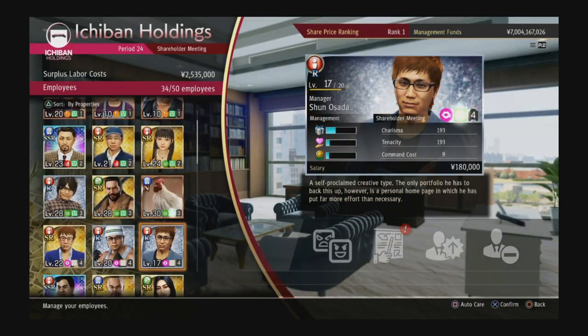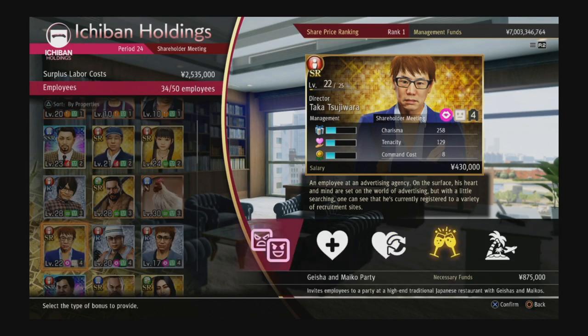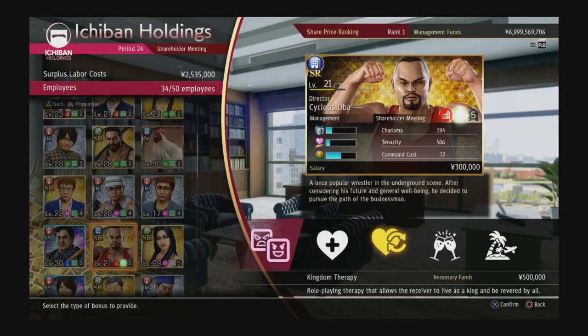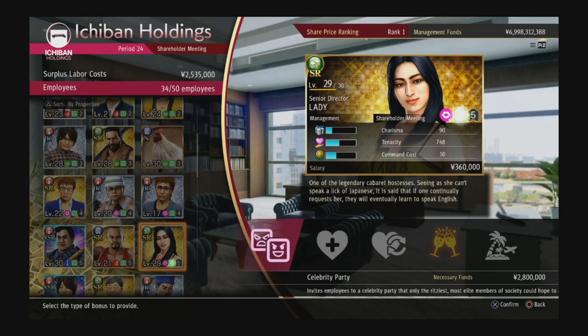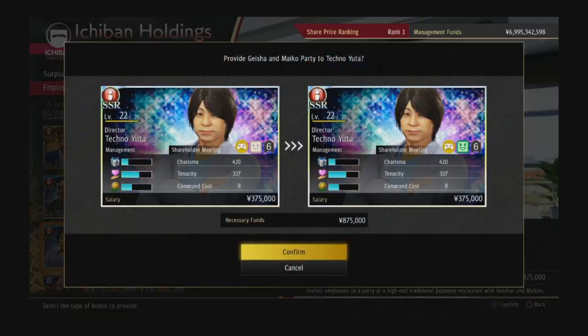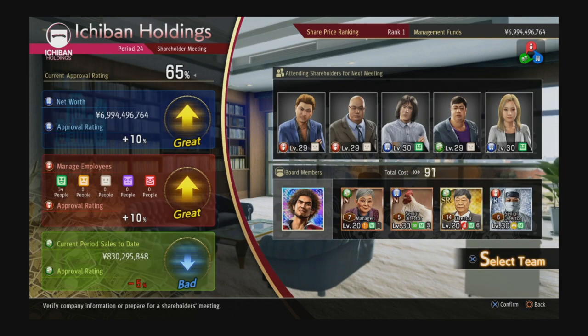Fixing up employees before the shareholder meeting means you don't have to perfect the meeting — you start with bonus points. You can double-check by going to the boardroom to confirm all 34 people are happy with no issues. You also need to give bonuses eventually anyway, or employees will threaten to leave and you'll have to permanently increase their salary — a dangerous game. So at the end of every four business cycles, go to employees and fix them all up.